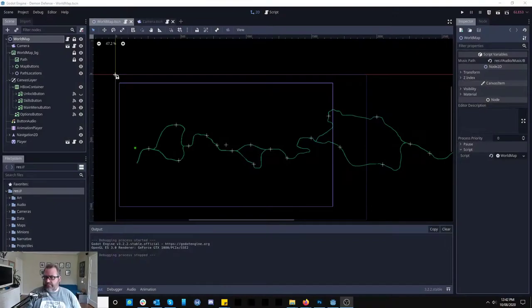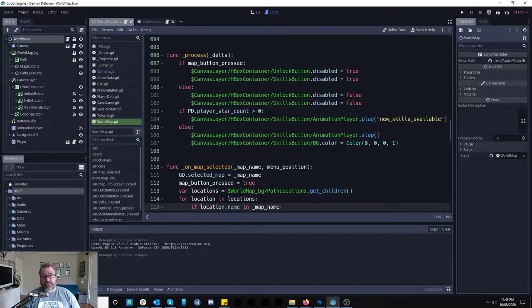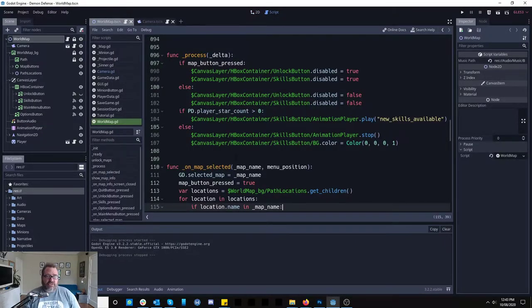I'm going to show you a little bit of it. Okay, so this is the game. I'm using the Godot engine, which is fantastic by the way. It's a 3D and 2D engine but I'm using it primarily as a 2D engine — I don't know much about 3D. It's a tower defense game and this engine is fantastic.